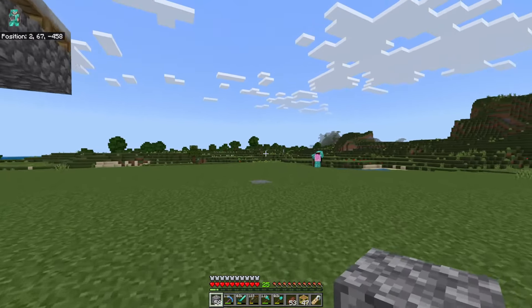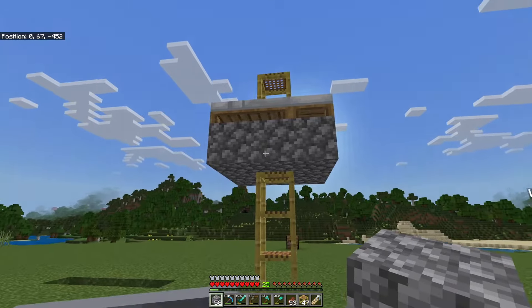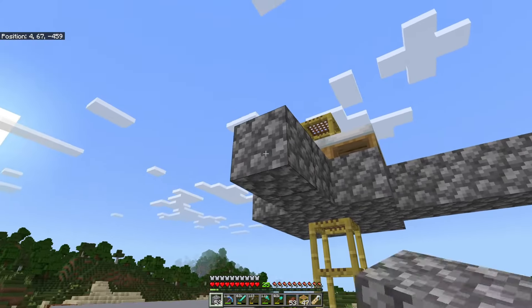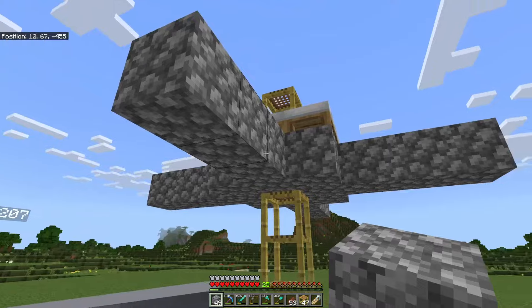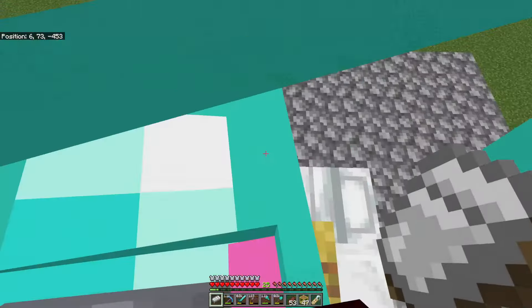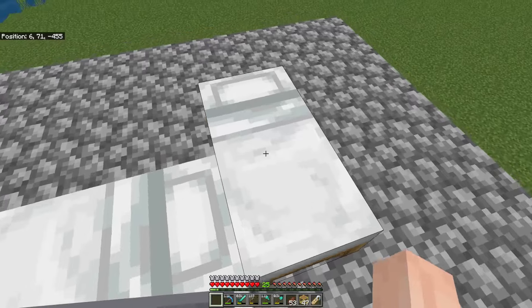No zombie villagers on the first night, so let's continue our build. We're going to start off from where we left off and go three more blocks out on each side. Now we can connect the whole square. And what we want to do is take some more beds and surround these beds like so.